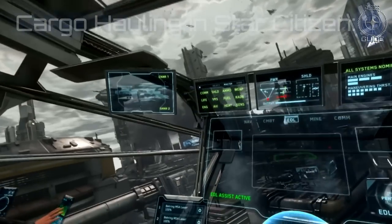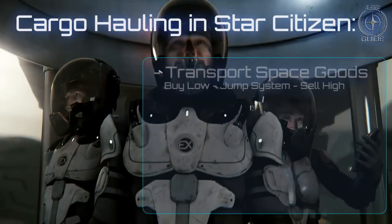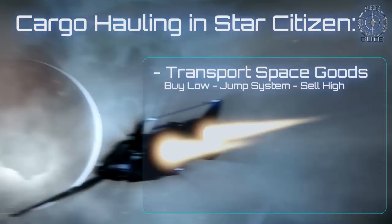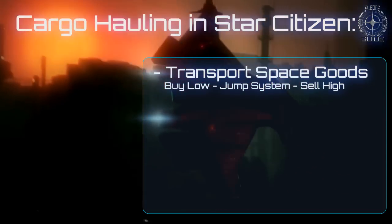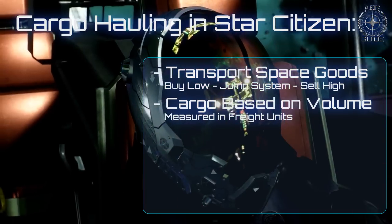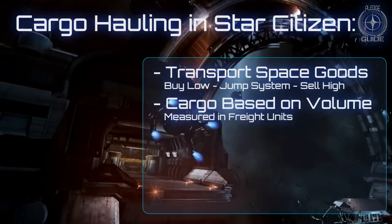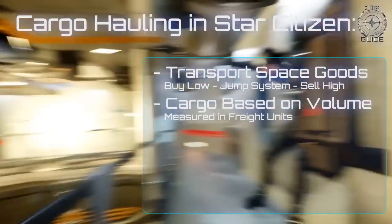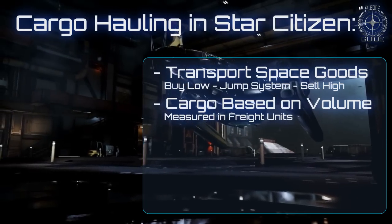The Star Citizen economy relies on the transport of goods from one system to another. As a transport entrepreneur, you will be able to buy goods for a lower price in one system, where they are produced or in low demand, and then sell them for a profit in a system where they're in high demand. How much cargo your ship can carry is based on volume, which is abstracted as freight units shown in the ship's statistics. Your cargo holds can take a theoretical maximum volume of cargo equal to this amount, but unless you are a Tetris genius, you will likely never see it, due to the odd shapes of different kinds of cargo.